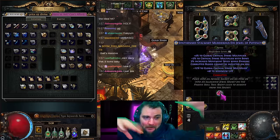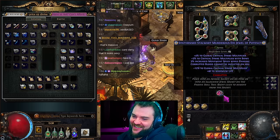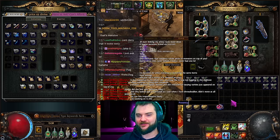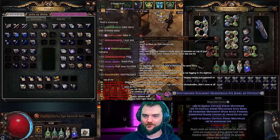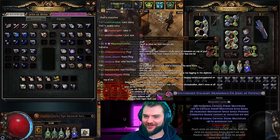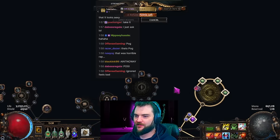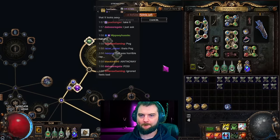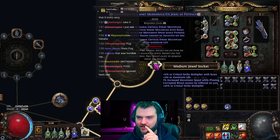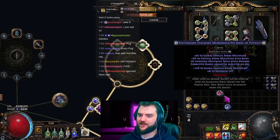The result on jewel two: a 30-second clip will show this for YouTube Shorts. Let's see what it gives with the Adorned. From this jewel we are getting 52% crit multi, 7% move speed, 100 flat life, and corrupted blood immunity. That is a fantastic jewel — I'm very happy with that result.